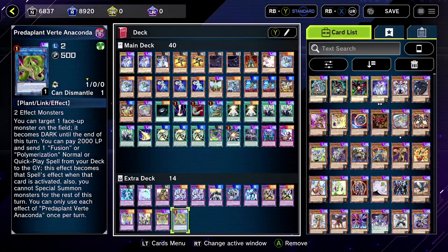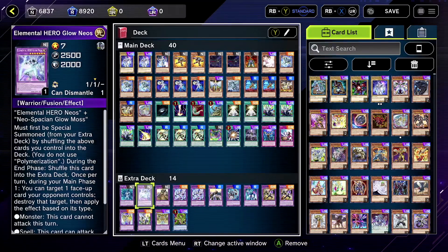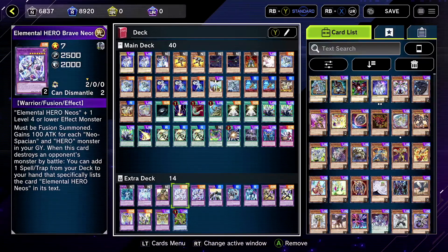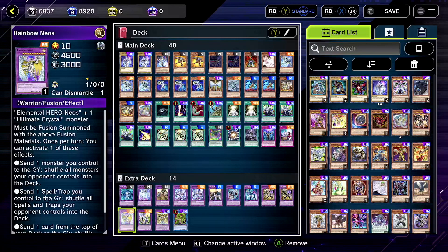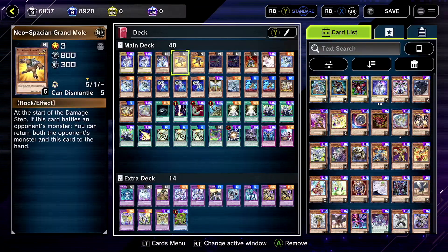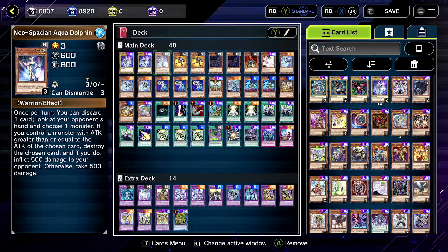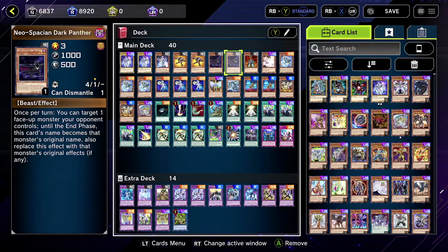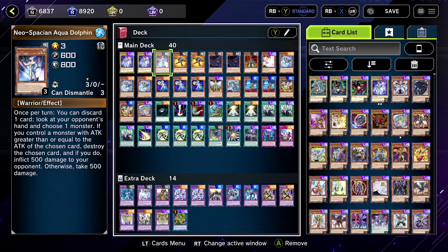The extra deck is the same. Just know all you need is Brave Neos, Nebula, maybe a Cosmos, definitely Rainbow, not really Divine, and Anaconda — those are all the Neospatian monster fusions you need. We've got two Elemental Hero Neos, one Aqua Dolphin, two Grand Moles, Dark Panthers, one Flare Scarab, and that is it for our Neospatians.